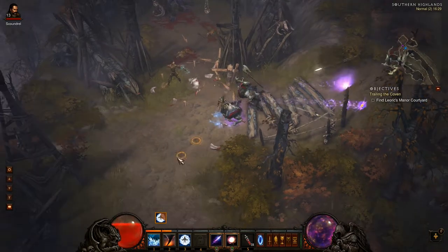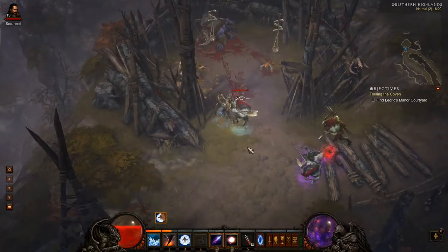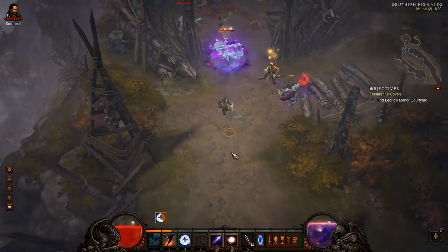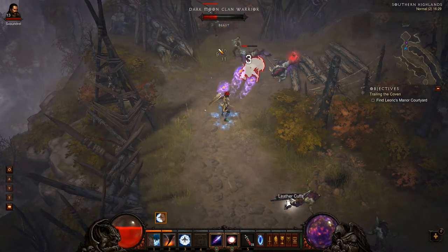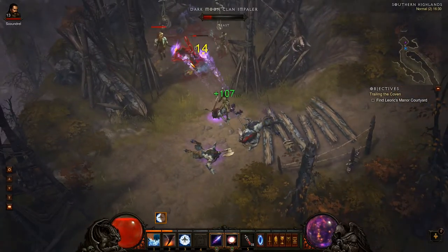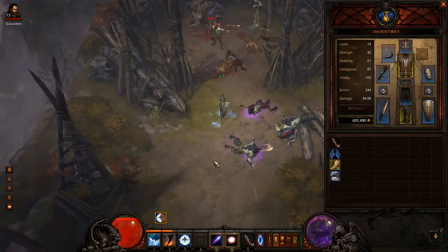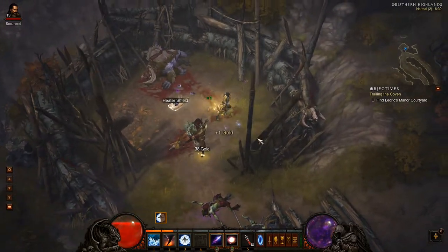I do want to be cautious because this little place wouldn't be the first time I've been killed on hardcore in this area. There are so many traps and stuff, especially on higher difficulties, but even on normal when you're going for self-found and only using rubbish gear - which is pretty much all I'm using - you've got to play it so cautiously.